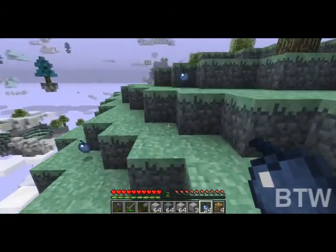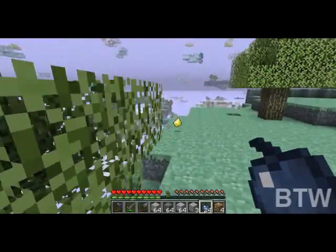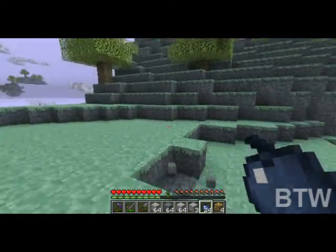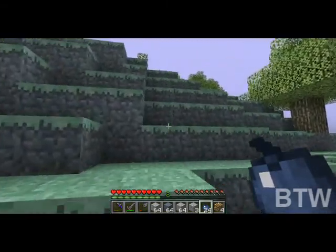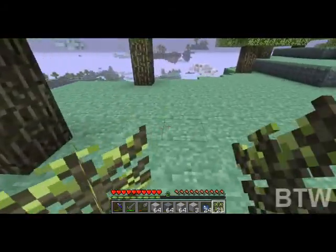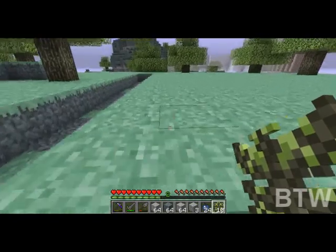Stupid poison moa. I need a saddle and I need a flying pig. I can make some torches now. Alright, let's set up this small farm - I'm actually going to set them up on top right here, and then I'll be able to come up here and just pick them all. Getting shot at - I can hear it.